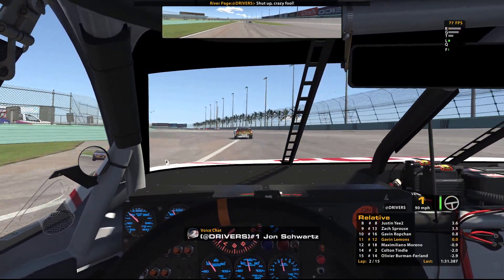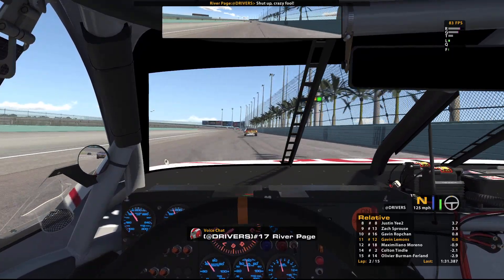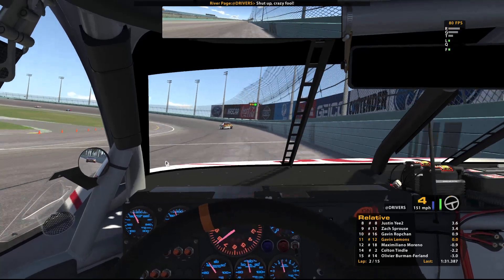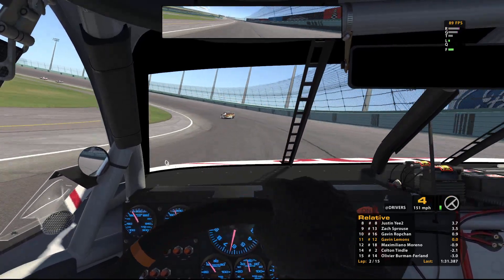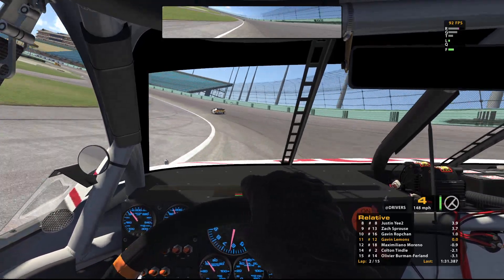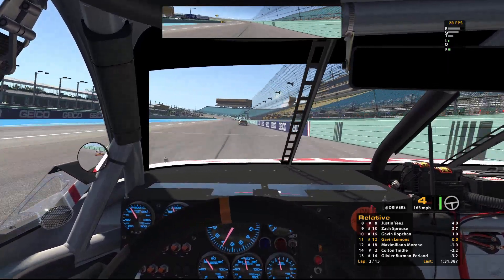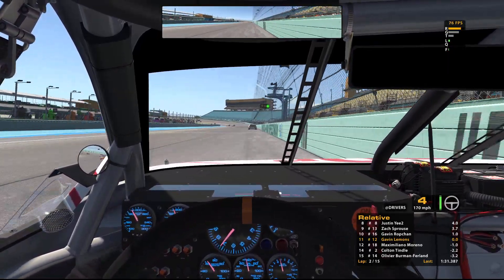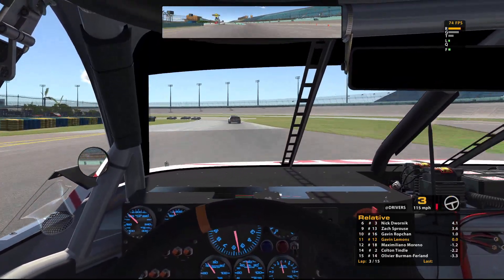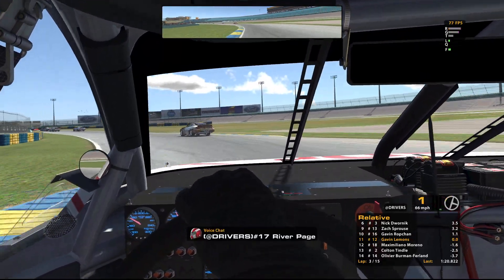There are just about zero passing spots, aren't there. 2.1 seconds back to Colton, 1.0 back to the 18. We're 13th. It's a fun track though — definitely a unique challenge. Stan, why are you not winning? He's got more pace.